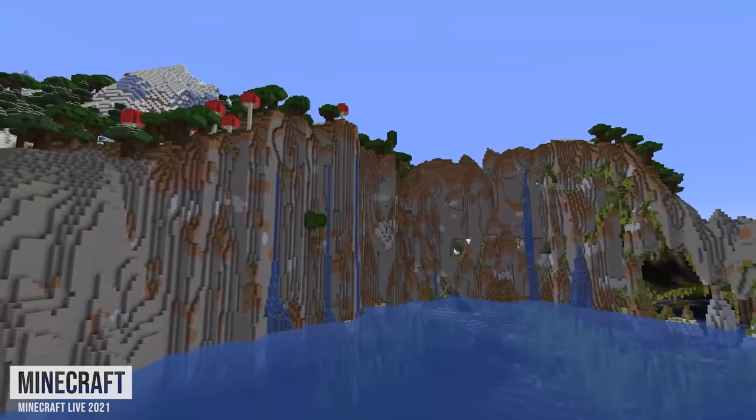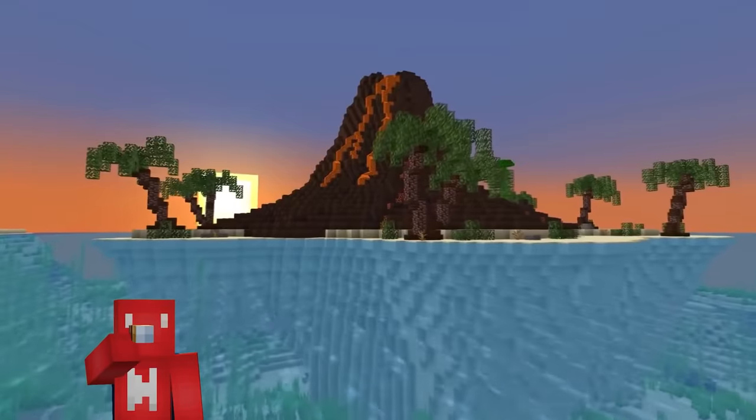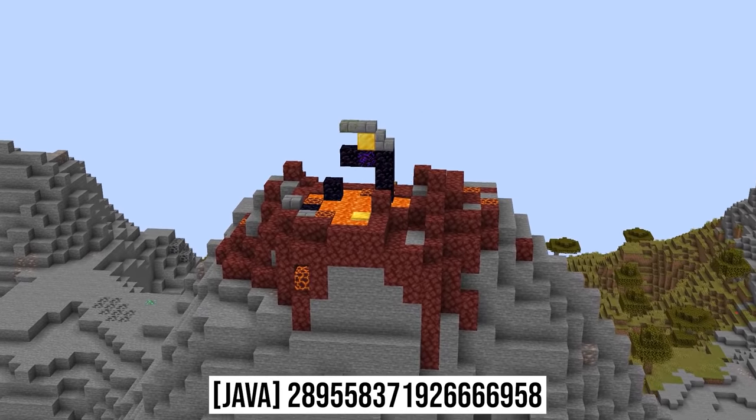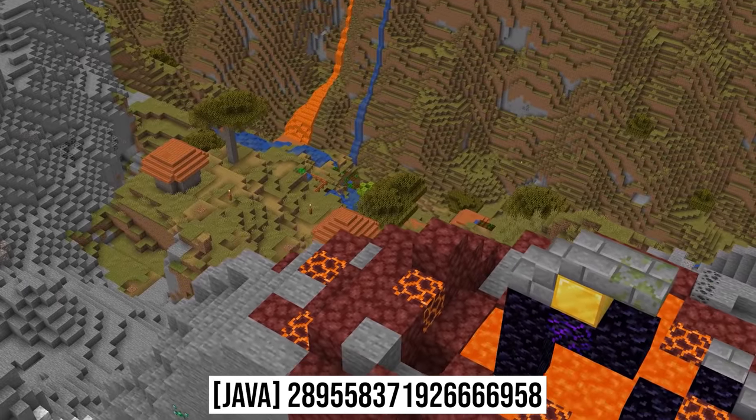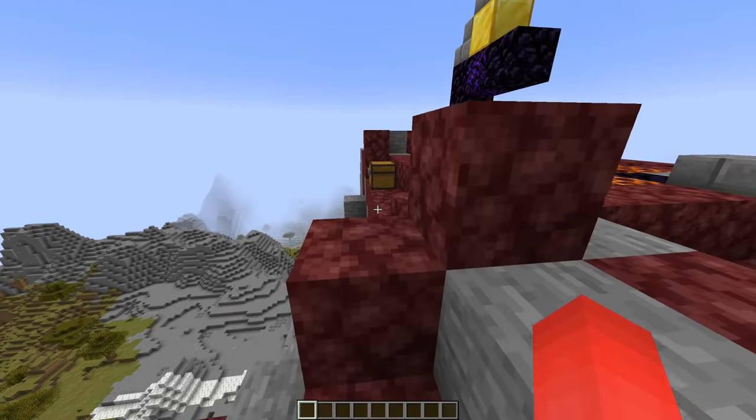Number eight: as Minecraft gets more changes to its world generation, it's got some of us asking where are the volcanoes? While there don't seem to be any in the works, this unintentional seed might do the trick. A ruined portal spawned right atop one of the new mountains, giving us one of those lava-filled peaks that we've been waiting for all this time.